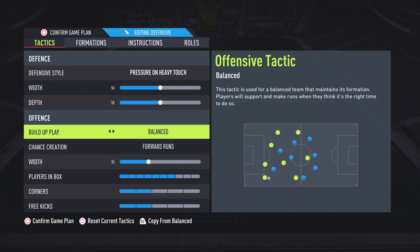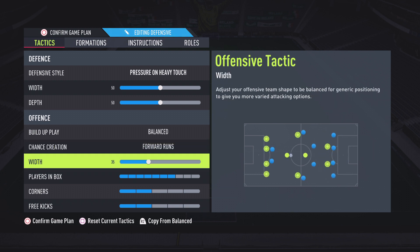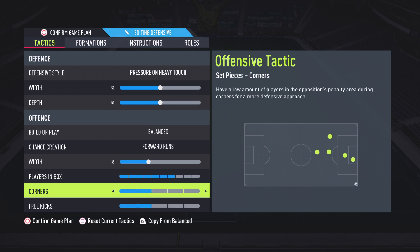Chance creation: forward runs — that's going to get your left and right forward moving in the right direction. Width on 35, that's going to get your left and right forward playing more like strikers rather than wingers. Players in the box, I like to have this fairly high — it gives your center mids better goal-scoring chances. Corners and free kicks, keep them low — you'll get counter-attacked if you have them too high.